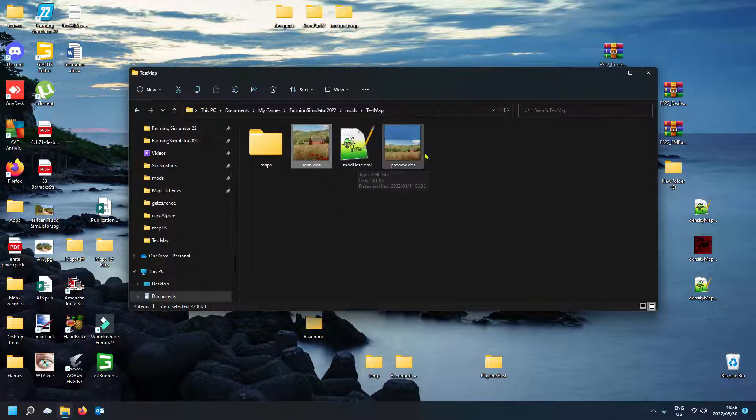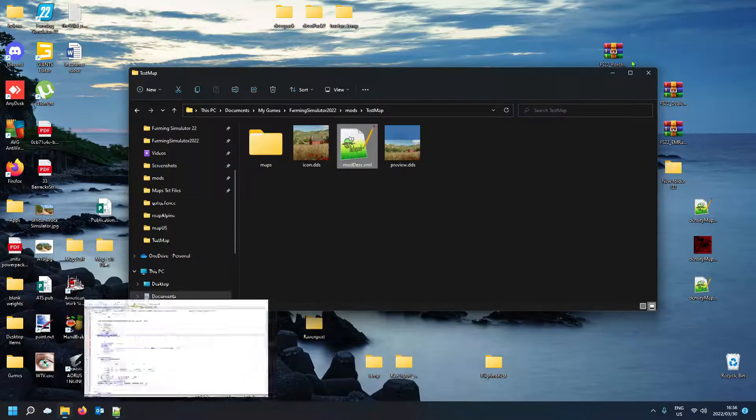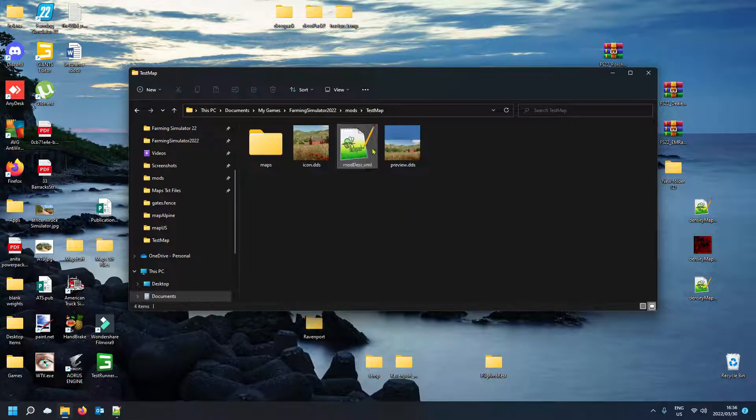Sometimes when you export a map it doesn't have the previews — the icon and preview — selected. Let me show you where the game calls them from. In your modDesc file, you'll see the preview file referenced there, and also the icon file. So the icon and preview are called from your map's modDesc file. Make sure they're listed there and the game will pick them up.